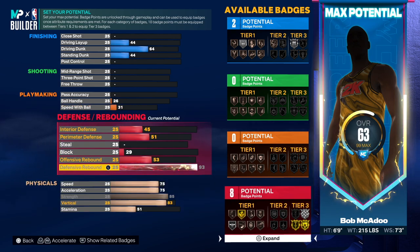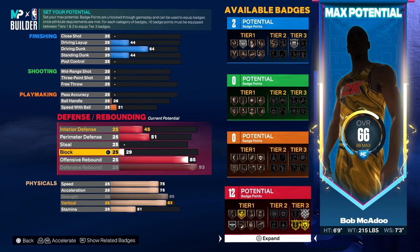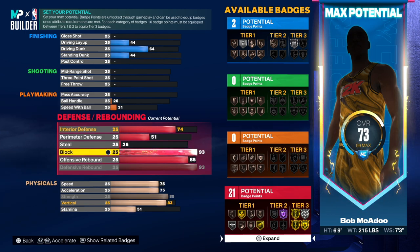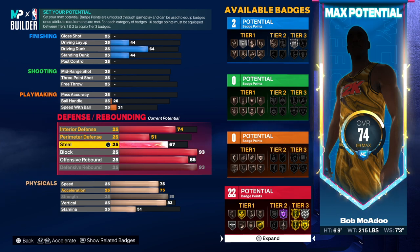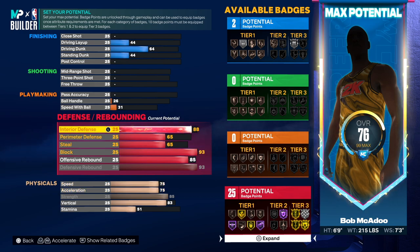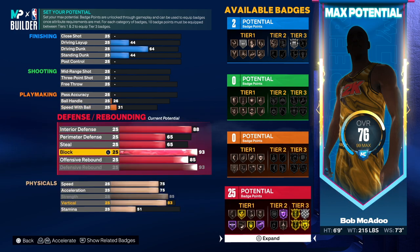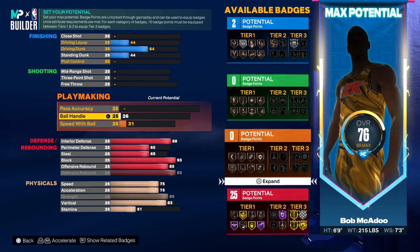85 feels like a sweet spot for interior defense. We'll be able to get the block. Perimeter defense at 65, interior at 88 — that's solid, you can't go wrong with that. This is looking amazing — the physicals are looking really really good. Now going into playmaking: speed with ball at 31, that's all we need there.